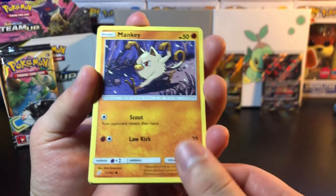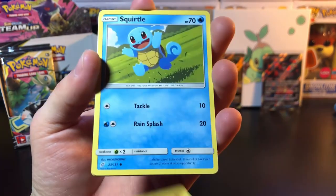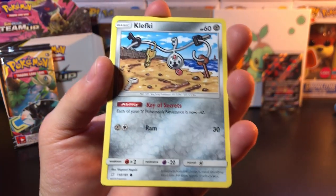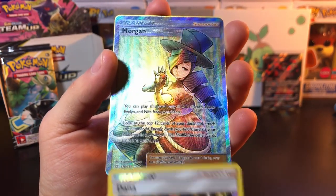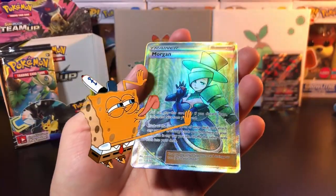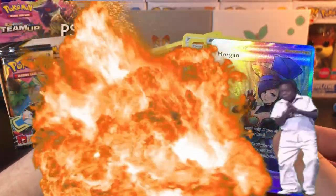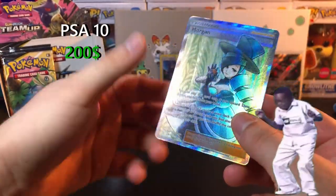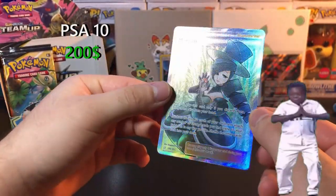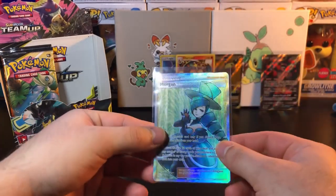Narrowing down here, let's see if we can still pull a Rainbow Rare in the box. We got Pancham, we got Squirtle, we got Klefki, we got reverse Deino, and Morgan Full Art! That's the first Full Art trainer I've seen from this set. Full Art Morgan — and actually, these trainers have spiked in the market. They used to not go for much, but nowadays they're going for a good amount of change. That brings the total up to three Full Arts just on this left side of the box.